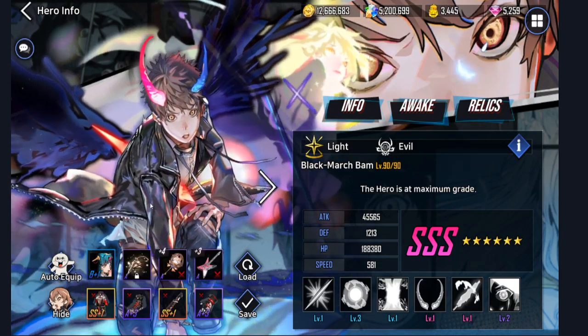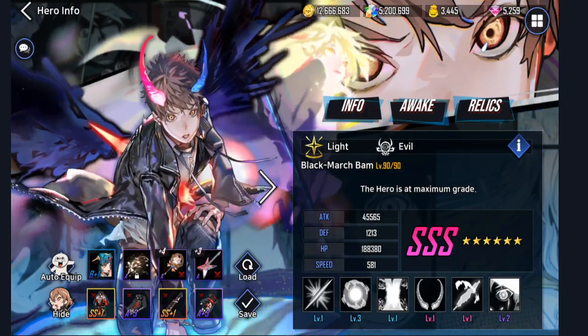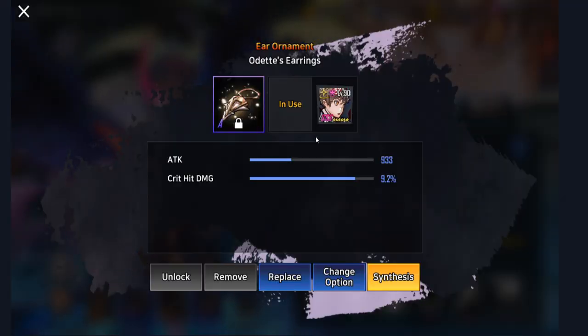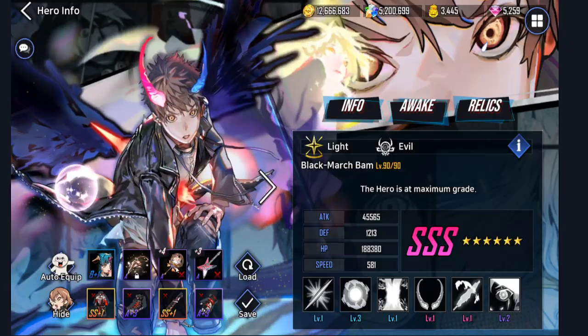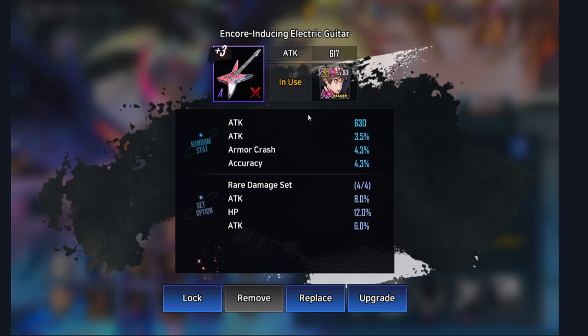So let's go ahead and take a look at his equipment right here. I got his exclusive equipment — all it does is give him some HP, nothing too serious. I got the Air Ornament here. It gives him 900 attack and 9% crit hit damage. Raider Magical Staff gives him 4.2% attack, 7.5% skill damage, debuff accuracy, and some more attack. We got the Guitar — attack, attack, attack, armor crash, accuracy.